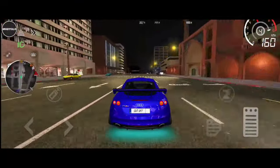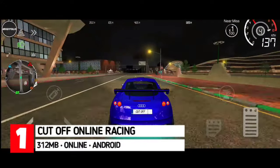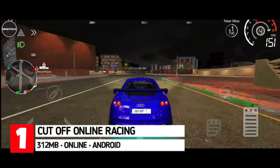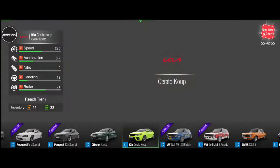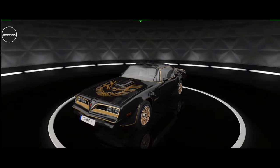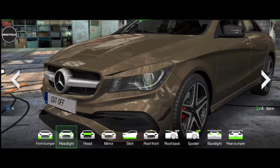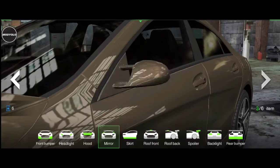Our first game on the list is CUTOFF Online Racing. CUTOFF is an open world racing game where you get to partake in epic racing around the big city map. The game features a lot of cars from different classes in the garage. In terms of customization, this game offers lots of options to customize individual body parts — each body part has up to 5 or 6 options to select from.